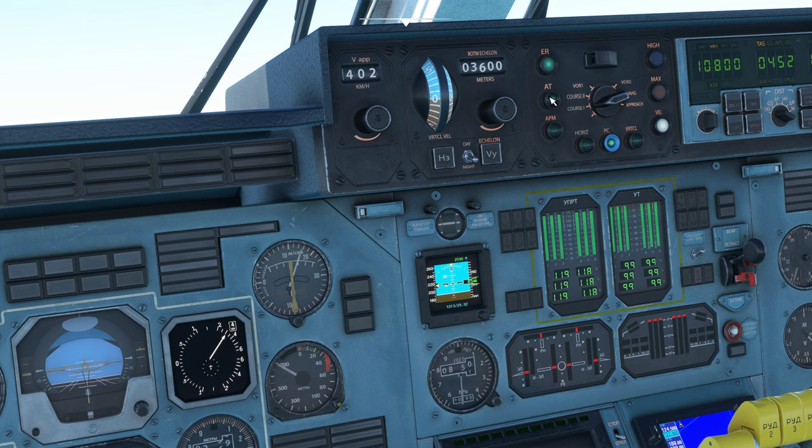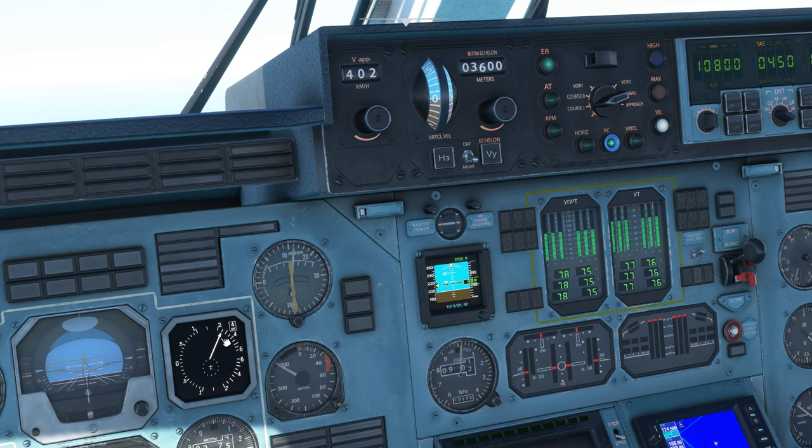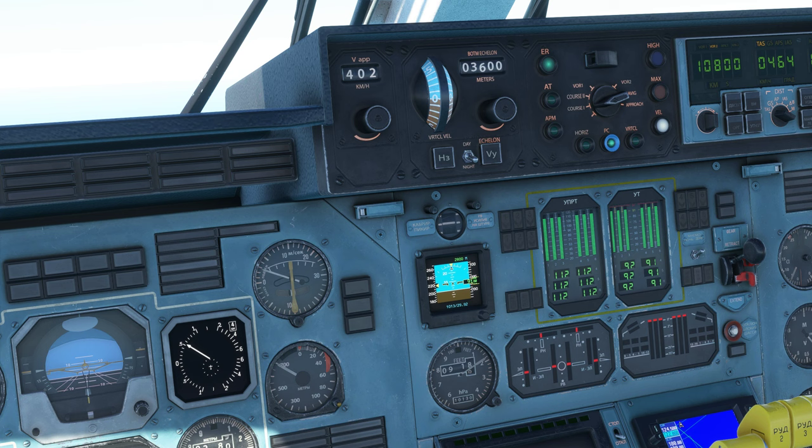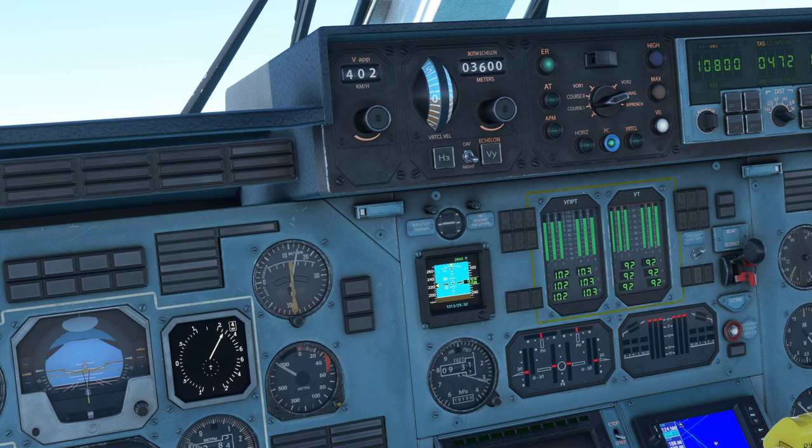If I reduce my throttle — I'm going to turn off auto throttle — and reduce the throttle, it should bring my nose down. See, now my nose is going down. Basically it's climbing while trying to maintain the speed I have set. It'll actually descend if it can't maintain it. So after takeoff if you don't want your throttles going max the entire time, you can reduce your throttle and it will climb as fast as it can.